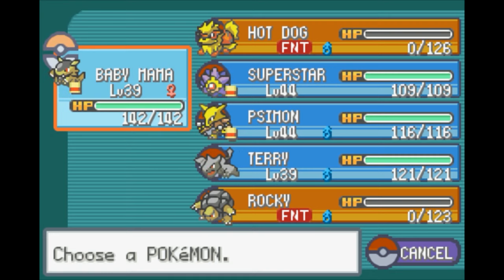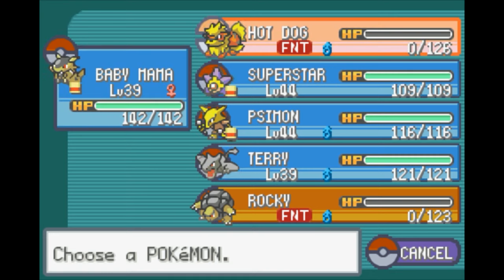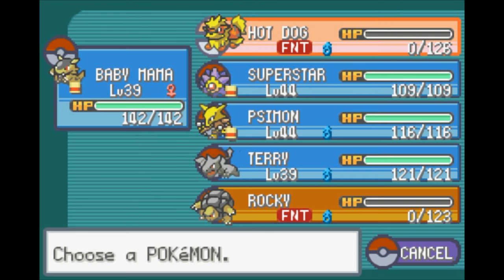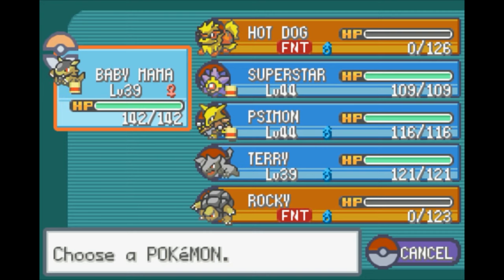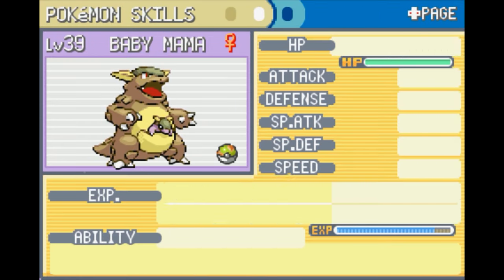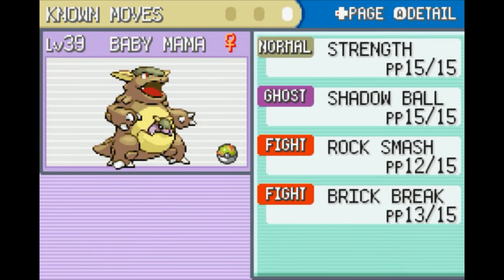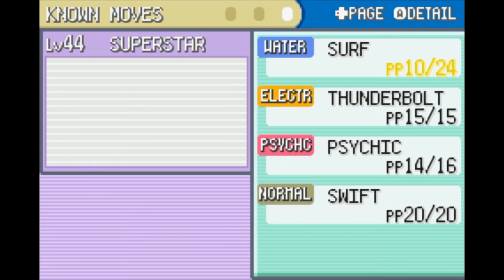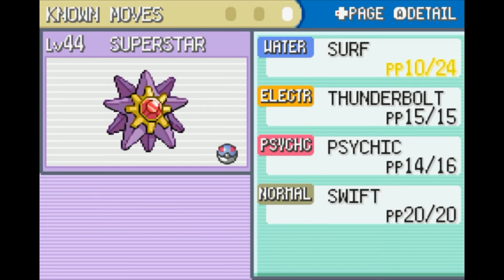I'm not sure if I'm going to make it this far in FireRed, but if I do, I might trade over the Earthquake TM and give it to Baby Mama — but I'm not sure. She's mostly fine the way it is, I think. I'm reasonably happy with my movesets for the moment, despite Hot Dog needing Flamethrower and Superstar needing another move.